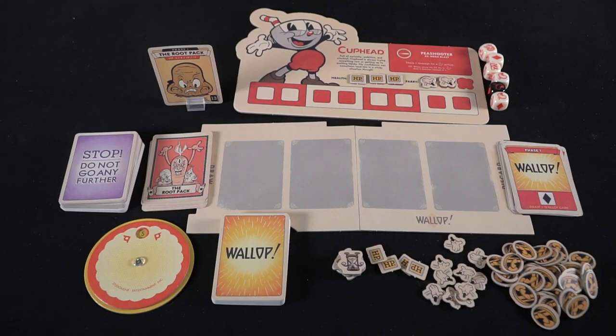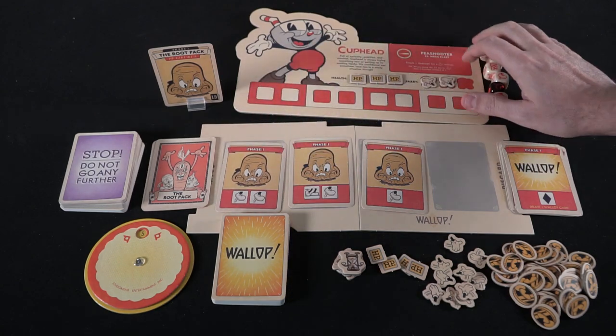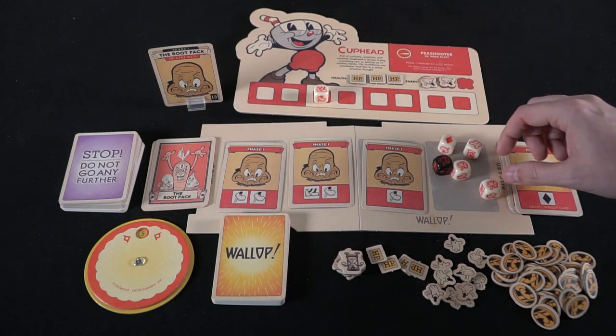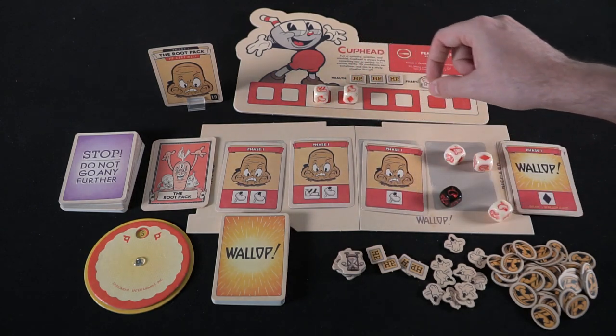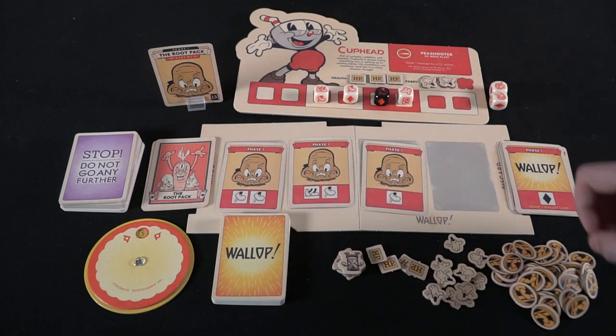That is the game Cuphead, the fast rolling dice game. Much like the original video game IP, this game is challenging. For those of you who like a side-scrolling shooter similar to Mega Man, you are going to dig Cuphead. It presents tons of different bosses, fights, and styles, with flying machines and a very 80s-style cartoon aesthetic. Most people have heard of the video game Cuphead, and if you're watching this video you probably want to know if the board game is any good. It's very, very challenging, and you'll be rolling a lot of dice very quickly throughout the game.